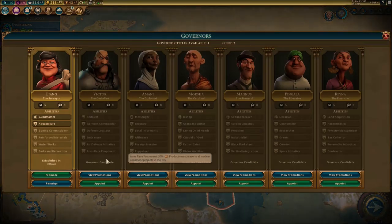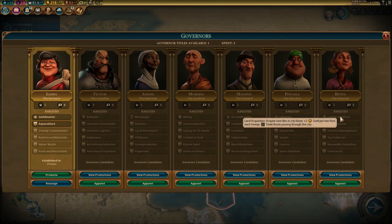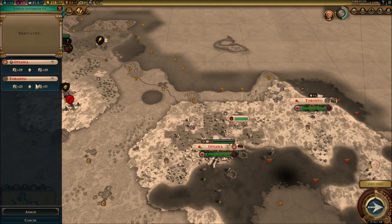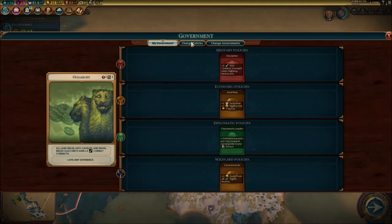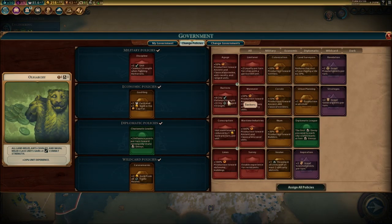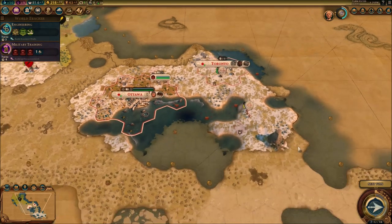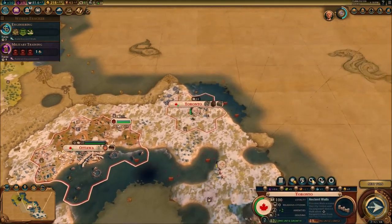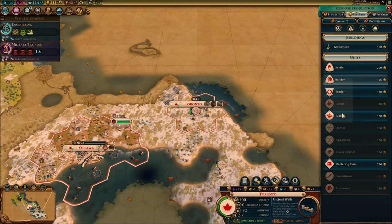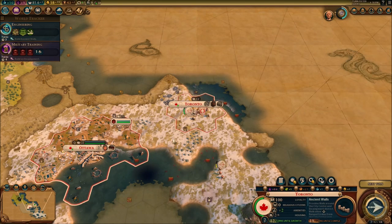We have a new governor to appoint. Which one could be really good for our city? Trade routes — definitely this one. Appoint this one to Toronto — it's going to help us out tremendously. We're going to keep fighting, but it's outside our territory for now. We do have the money for the trader — let's get it. Let's get the trader.